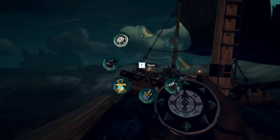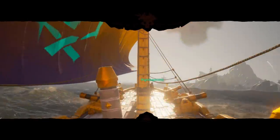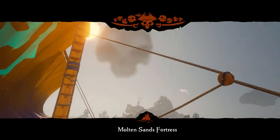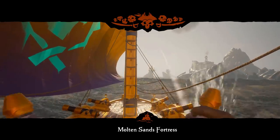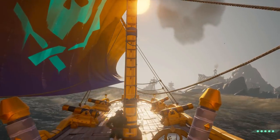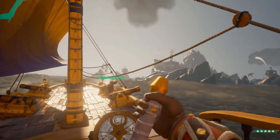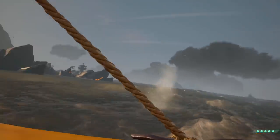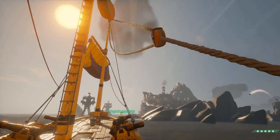Starting at the most essential part: if you are looking to do this fort, look to the northeast or east. If you see a regular skull cloud over there, that fort is likely active. There is no specific spawn rate — it has the same chance of spawning as all other forts. Server jumping may take a while; in my case it took around five minutes to find an active fort.